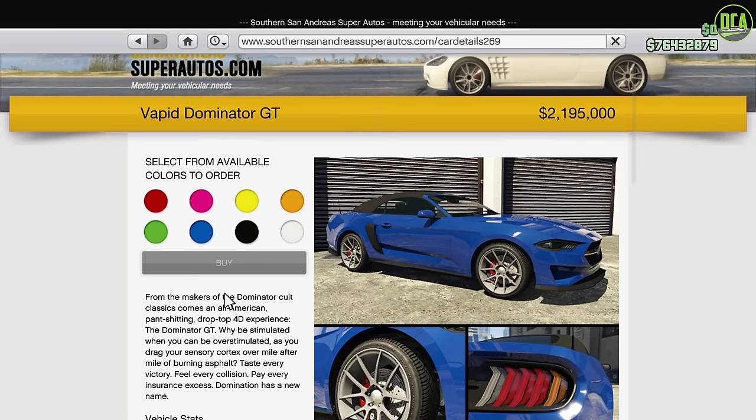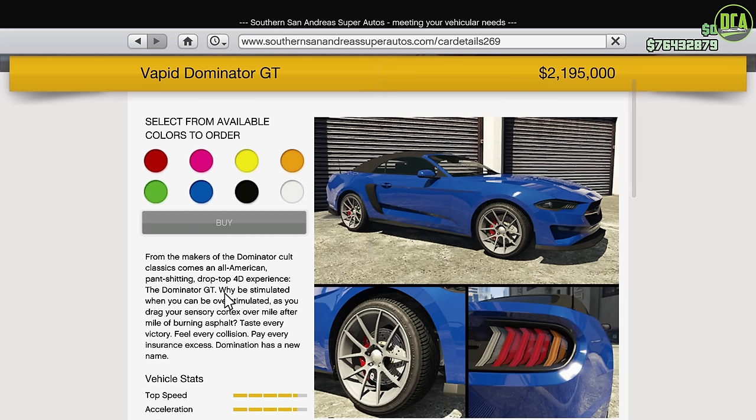Rockstar just straight up called it the Dominator GT, like Mustang GT — I guess they don't care anymore. It's a $2.2 million Mustang. Sadly, this is only available in convertible, and there's no coupe roof conversion or upgrade of any kind. That's pretty annoying.